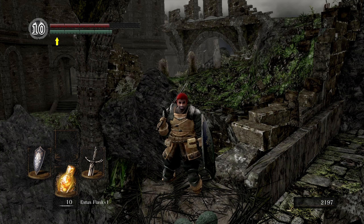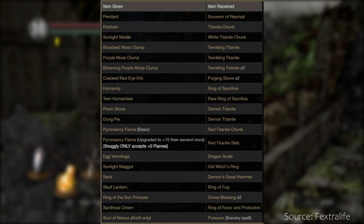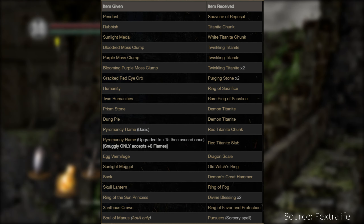Here's a complete list of all the other trades. You can trade a pendant, if you chose that as your starting gift, in exchange for a souvenir of reprisal — only slightly less useless if you're playing offline. Trade some rubbish in exchange for a titanite chunk — very good deal. If you're going down the divine and occult route, you can trade a cracked red eye orb in exchange for two purging stones, which do remove curse. Humanity gets you a ring of sacrifice, whereas a twin humanities gives you a rare ring of sacrifice. You can trade a prism stone and a dung pie for a demon titanite, each very useful — they level up boss weapons and are not easy to come by.